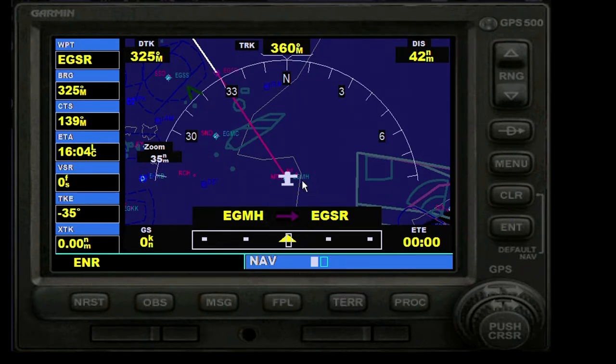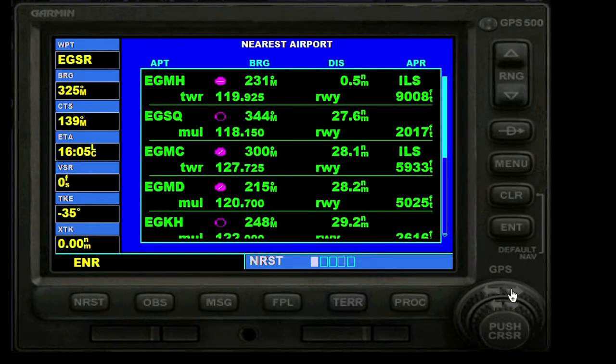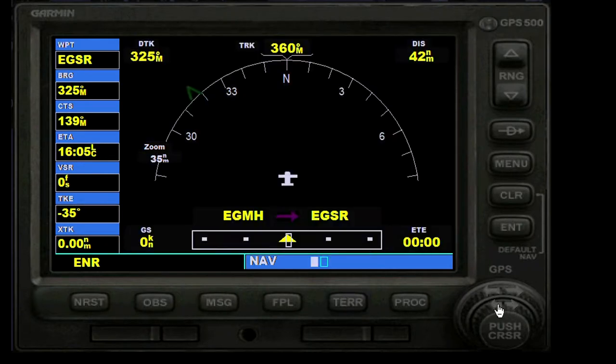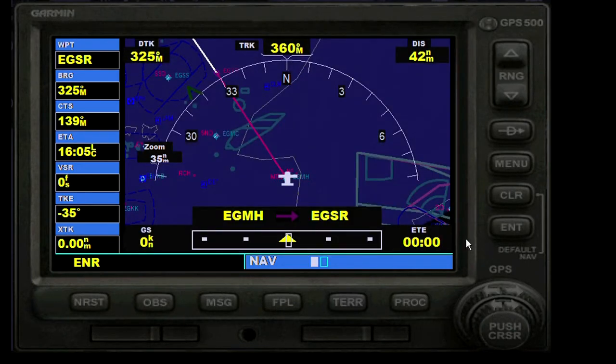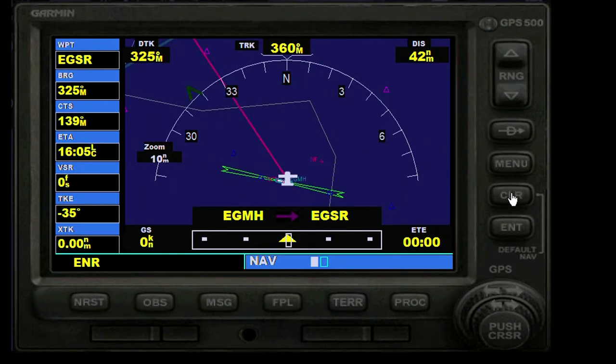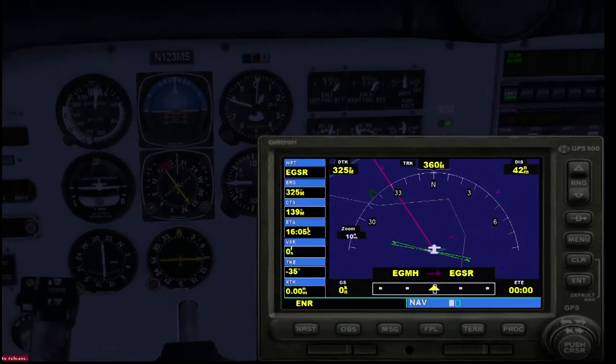We're taking off to the west then expect to turn right to get on track for Sierra Romeo. There are two knobs - the big knob changes between complete groups of pages, the smaller one changes between pages within a group, as you can see from these two squares. If you ever get stuck with the GPS, press and hold Clear - it'll flash and reset itself. So don't worry if you get into a panic with it; just press and hold Clear and start again.